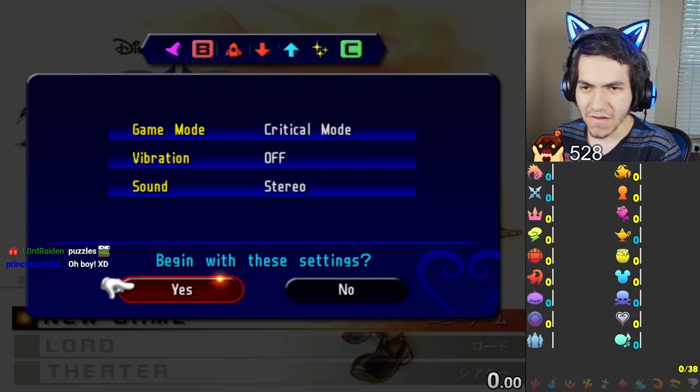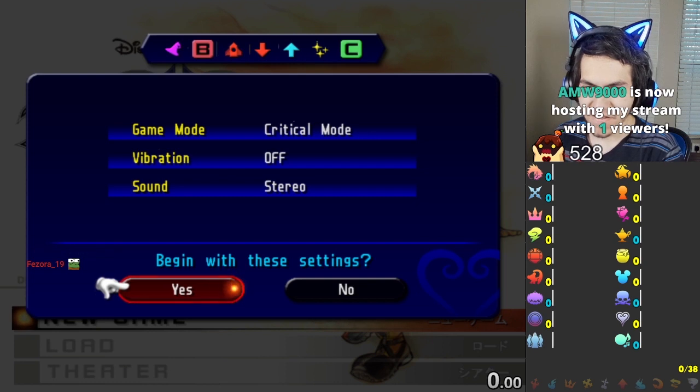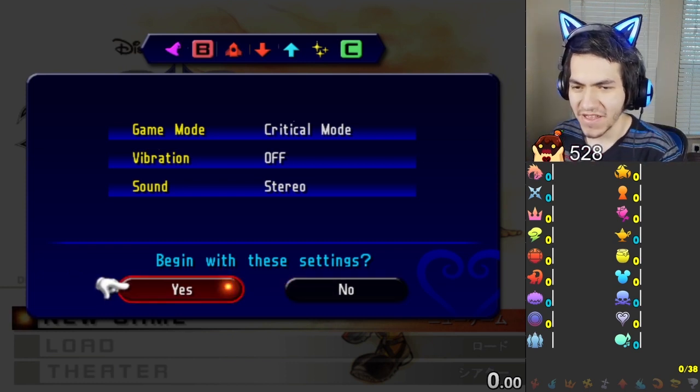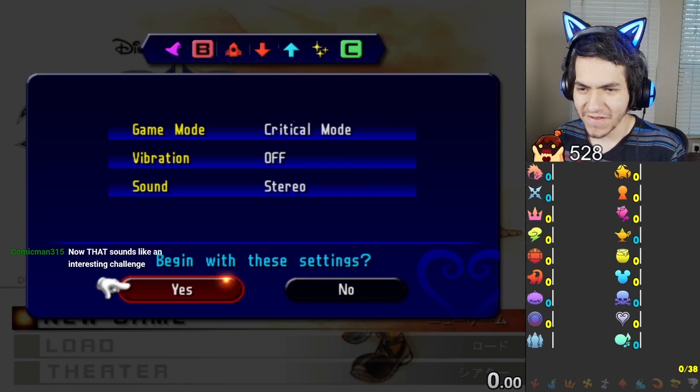Simulated Twilight Town levels, Agrabah, Port Royal, Halloween Town, and Atlantica are blue because there's nothing there, so we never have to enter those worlds if we don't want to. I'm doing level 1, so that's why levels are done. We're doing boss and enemy rando at level 1 on Nightmare Difficulty on Critical Mode. It's gonna be probably the hardest rando I've done, but it's still luck-based — we'll see what happens.